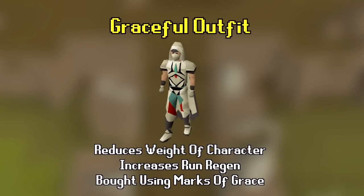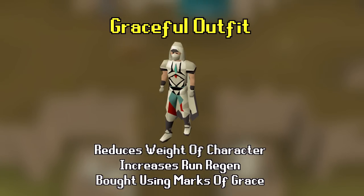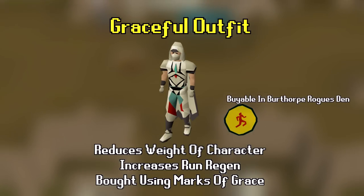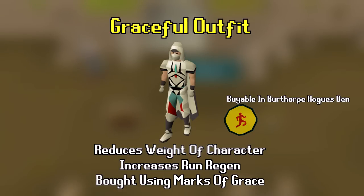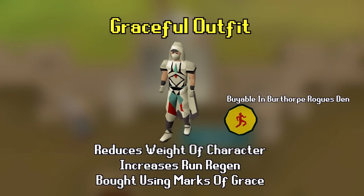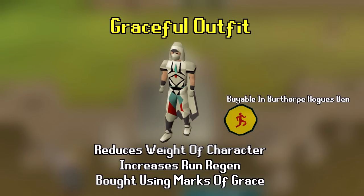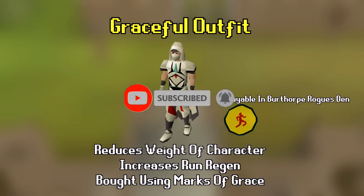Number 2 is Graceful — that white armor you see pretty much every player running around wearing, and that's because of how important it is. Graceful is achieved from doing the agility skill and collecting marks of grace from rooftops. Each piece increases your run energy restoration rate, adding up to 20%, while the full set gives you an extra 10% for a total of 30% run regen. It also reduces item weight, which is extremely useful for skilling, questing, farm runs, and more. The common route is doing Canifis agility then moving to Seers' Village at level 60.